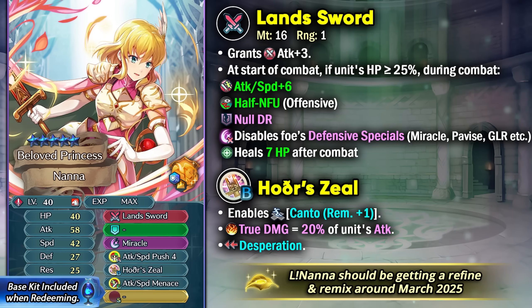Legendary Nana is going to be the star of this patch as she is due for a Weapon Refine and Remix in a couple of months around February or March 2025. So that's when she has the potential to become a lot better, and she was and still is one of the more unique units because of her weapon. Land Sword gives her plus 3 attack and in combat she's able to get plus 6 attack and speed, which is not much by modern standards, and then it has half null follow-up built in on the offensive half. She's got full damage reduction piercing and she also disables foe's defensive specials like Miracle, Paves, Godlike Reflexes, and stuff like that.